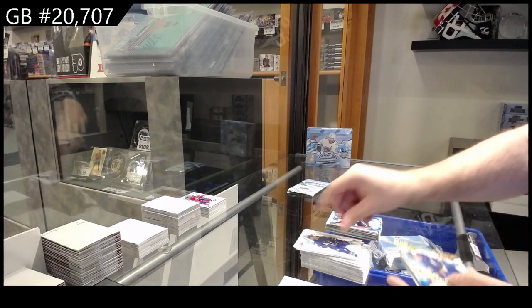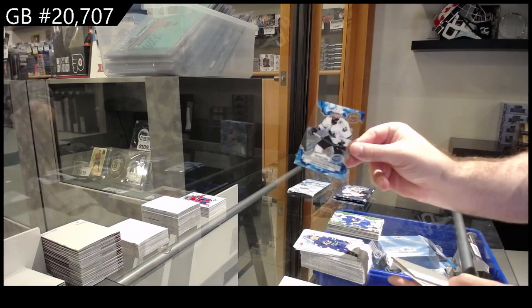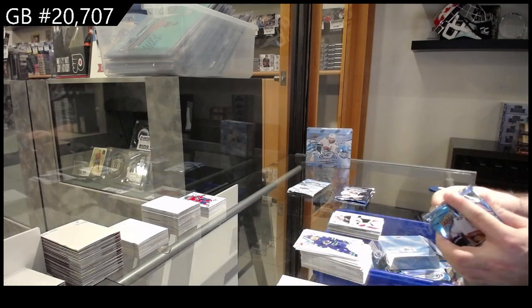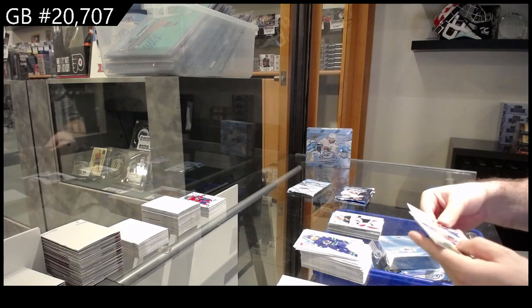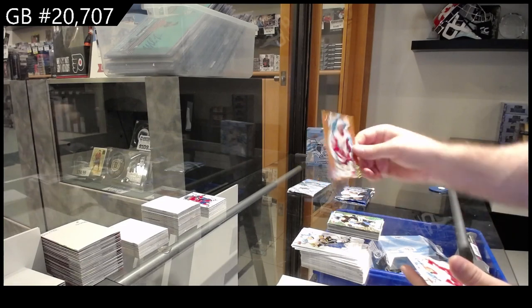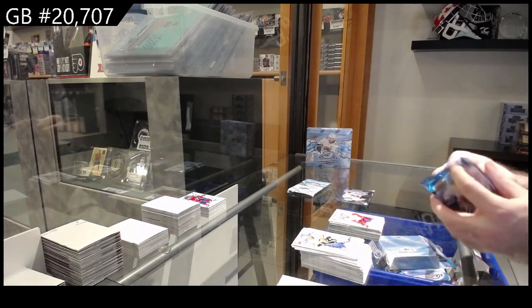We've got a green of Olofsson for Buffalo, $12.99 for the Sharks of Godovic, and a rookie of Prozotov for the Coyotes. Green of Rust for Pittsburgh, orange rookie of Villano for the Red Wings, and a cider rookie for the Red Wings.